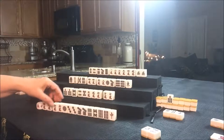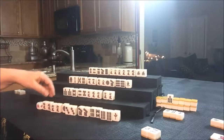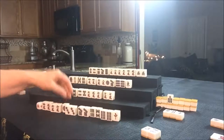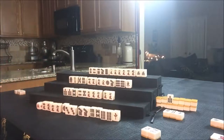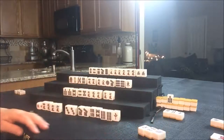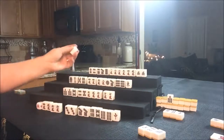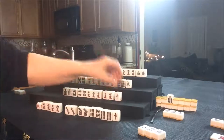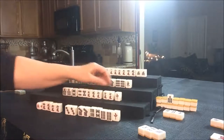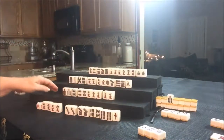That's nice — here's a pair. East now has 4 pairs. They could play all-Pung. Let's get rid of the 1 Dot for them and draw for South. South drew Red — let's go ahead and throw the Red; it's not doing anything for them. It's a single tile.